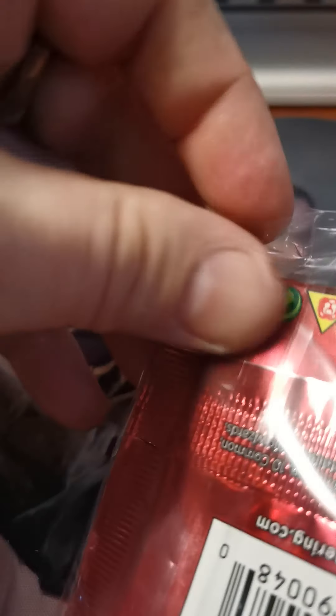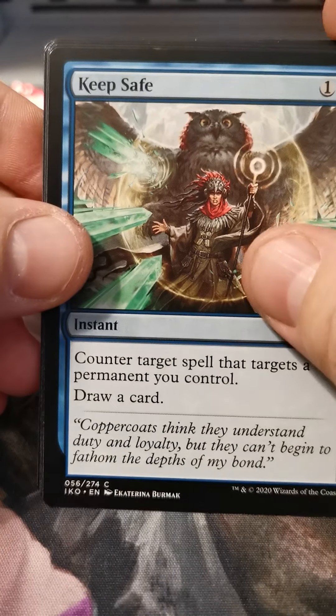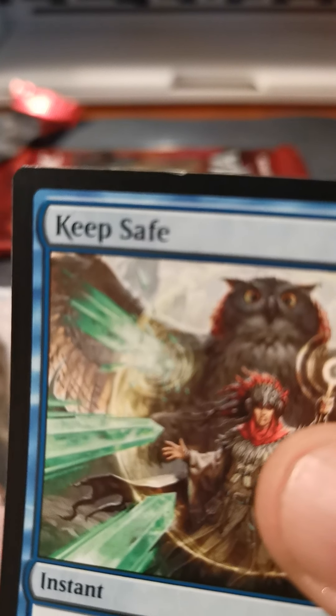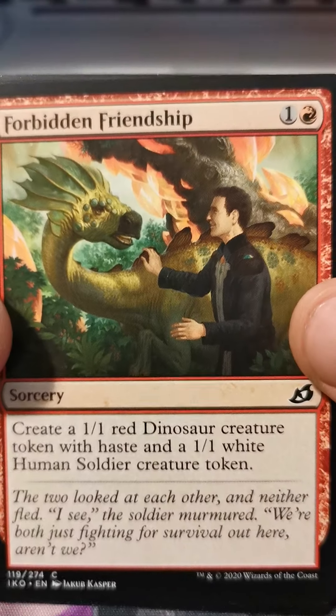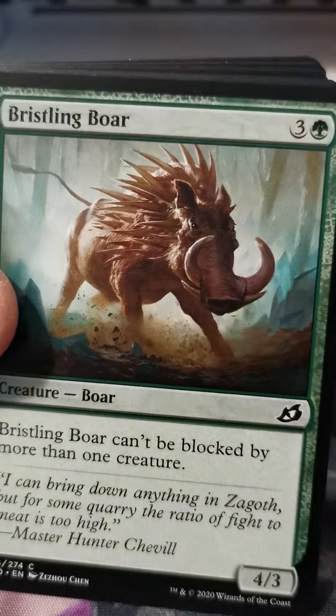Okay, second Face to Face pre-release bonus packs. Wow, this little strip of glue is giving me such a hard time. I'm back to work and not dealing with it well so far. Keep Safe — I may have damaged that card upon opening it. I don't know if you can see that little white mark at the top of the card, but I'm pretty sure I just did that. Careful when you open your cards, kids — don't do it like I do it.